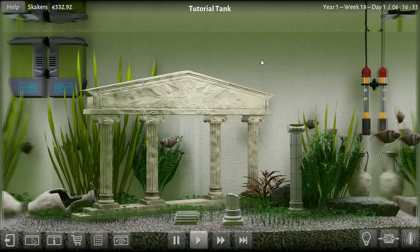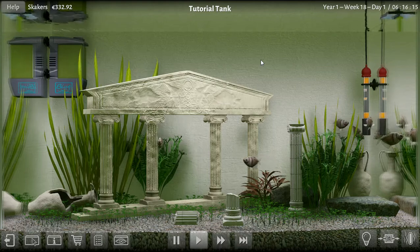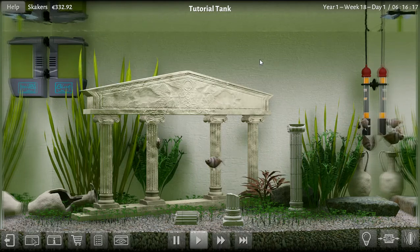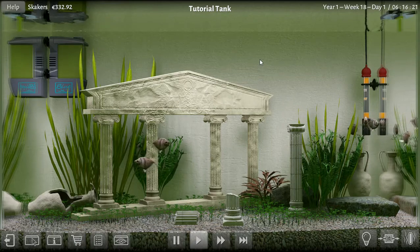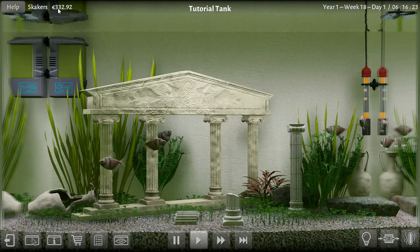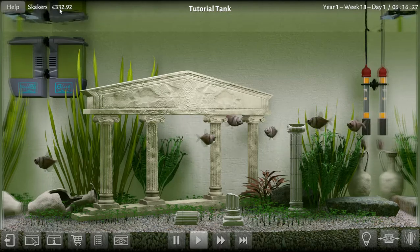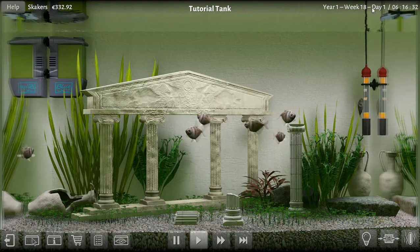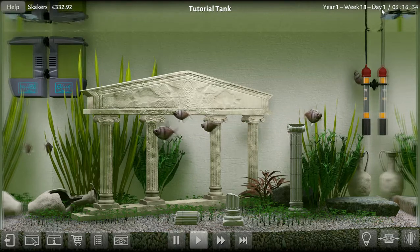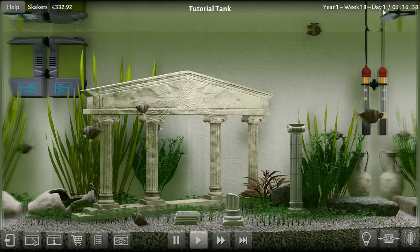Hello and welcome back to Biotope Aquarium Simulator. I do apologize if you're hearing noise in the background — it's laundry day. But we are at the tutorial tank. Here is our money: $332. I've bought a couple of things and sold a couple of things. We sold 81 fry this morning, about an hour ago, which netted us $156.